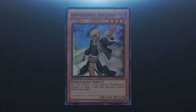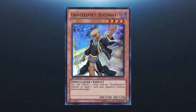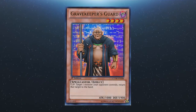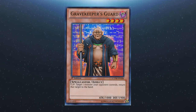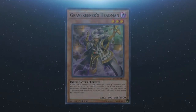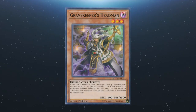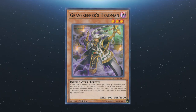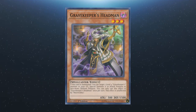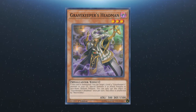We also have Gravekeeper's Descendant: you tribute another Gravekeeper monster to pop a card your opponent controls. There is Gravekeeper's Guard: target and return a monster your opponent controls to their hand. And Gravekeeper's Headman: if it's summoned, you can special summon a level 4 Gravekeeper from your graveyard in attack or face-down defense position. This effect is a hard once per turn and is unaffected by Necro Valley.